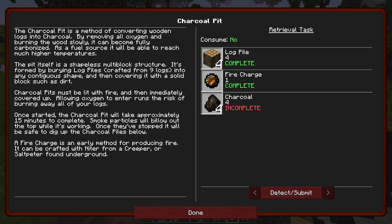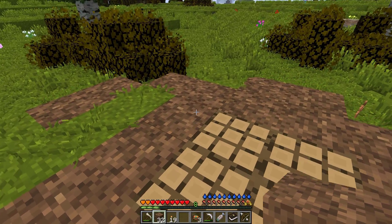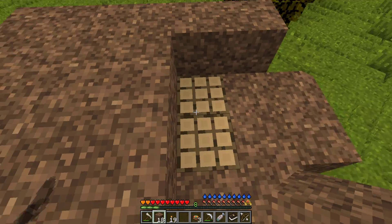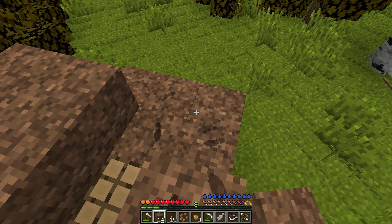Let's see what the book says. It's a shapeless structure - okay. Continuous shape - yeah, I've done that. Solid block. I think it needs to be fully covered up, so we're gonna do that and then just have another layer on top here like this, and then we're gonna leave the corner exposed so I can light it hopefully.